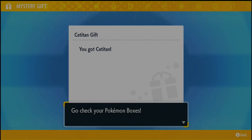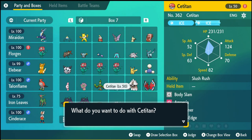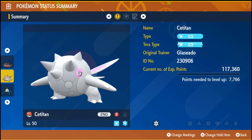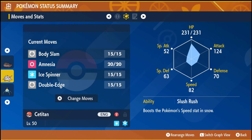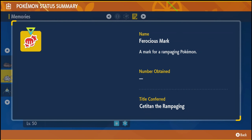Let's check out this Titan here. So this one is going to be from Glacido and it is equipped with Body Slam, Amnesia, Ice Spinner, and Double Edge. And it has a mark on it, which is the Ferocious Mark.